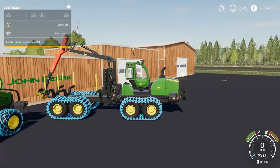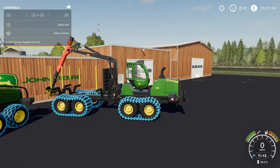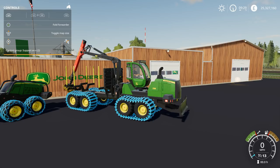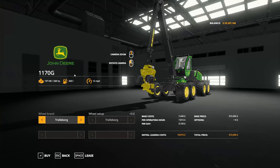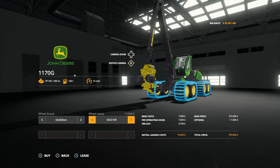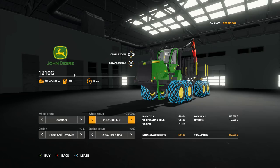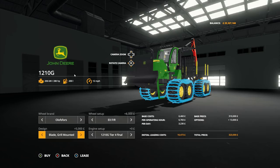Of course you also have options to change the height of your blade up front. Looking at prices in the store: the 1170 starts at $372,000 base price and goes up to around $379,000 depending on chain options. The 1210 has a base price of $310,000 - you can change the wheels for another $10,000, add the blade and grill for more, plus an upgraded engine option, getting up to $325,000 for a fully upgraded 1210.